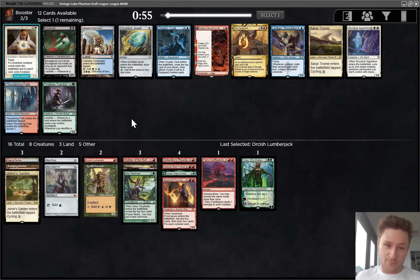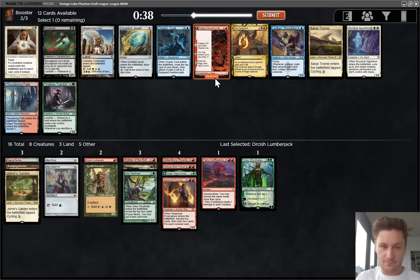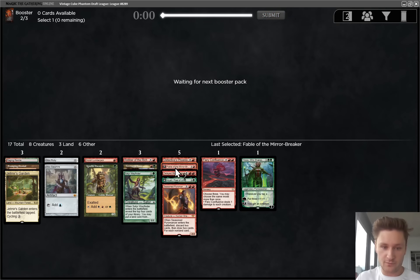My computer almost crashed, lagged a lot, and then I had like two seconds left and didn't even see what the rest of the pack was. Took a Lumberjack, which is actually really good here - it probably was the best card. This enables Turn 2 Nissa, but frustrating to have the lag of course. Now we get a Fable, which is just great. I'll take it over Tireless Tracker - this card is very, very strong.